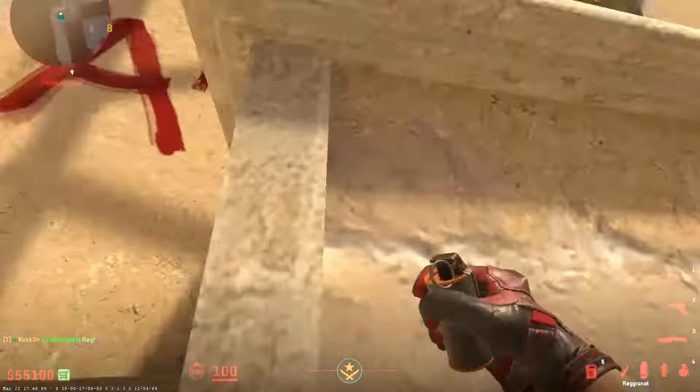Two good smokes if your teammates are going short, or just rushing out of apps. Go here, jump throw — it's gonna bounce off. Next one — jump throw as well. We're gonna smoke off short and smoke off here. Completely smoked — you can now take your B-side, only concentrating on kitchen and bench.